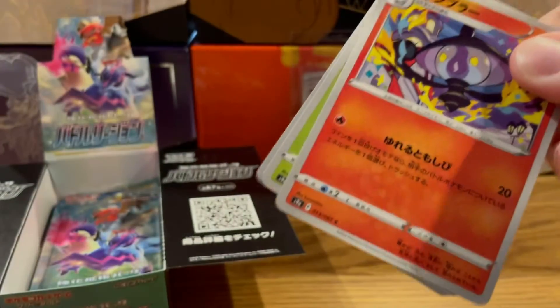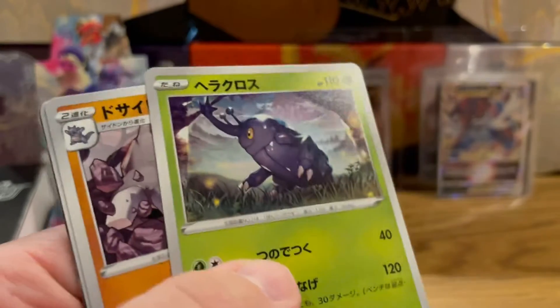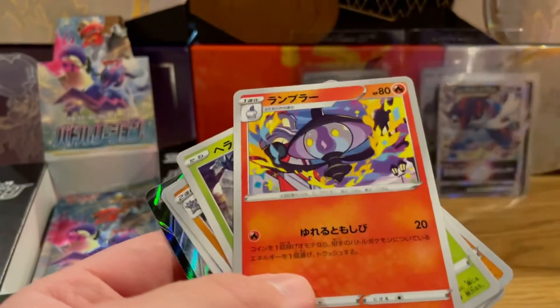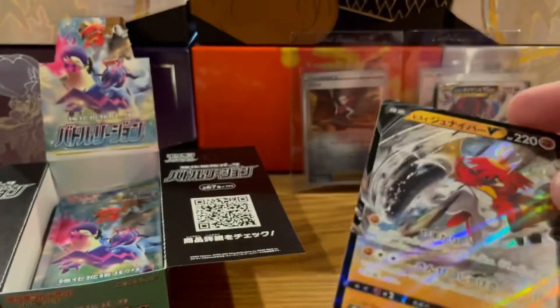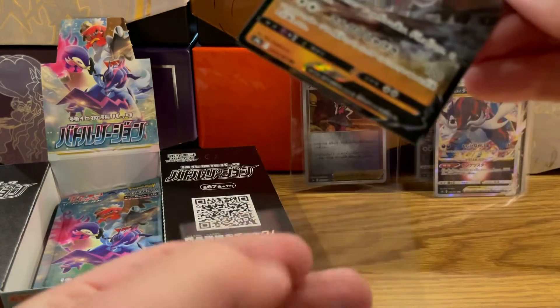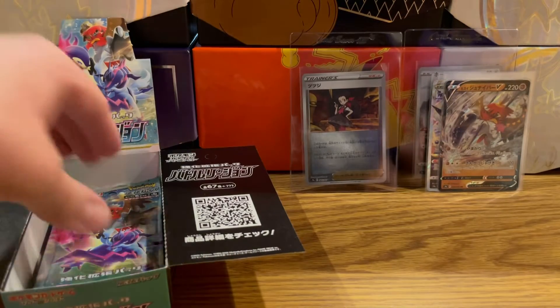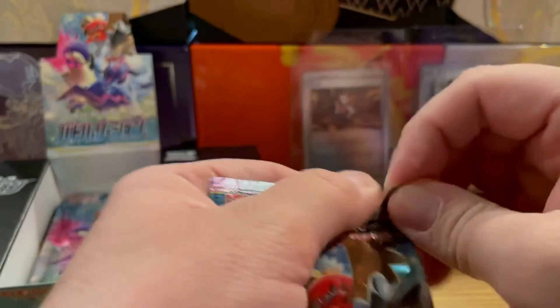If you can find this on Amazon for $60, do it. I mean, at the time of filming this I bought it on Amazon and got it shipped to my house the next day — literally next-day shipping. It's $60 and this box is just loads of fun. Decidueye V and the Ryhorn reverse — so now I've got that and the Rowlet reverse. The Decidueye is awesome. Bought on Amazon, shipped to the house the next day.